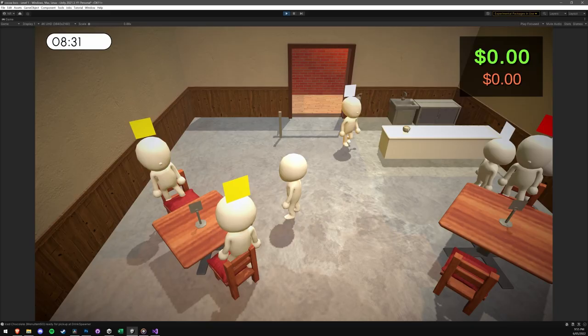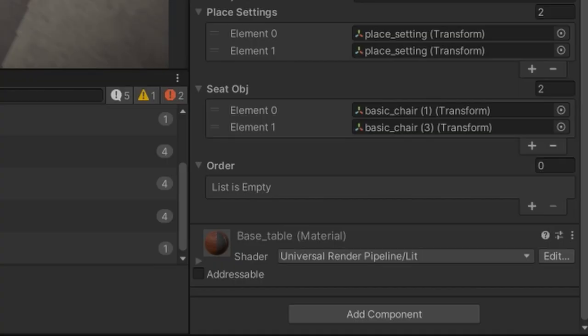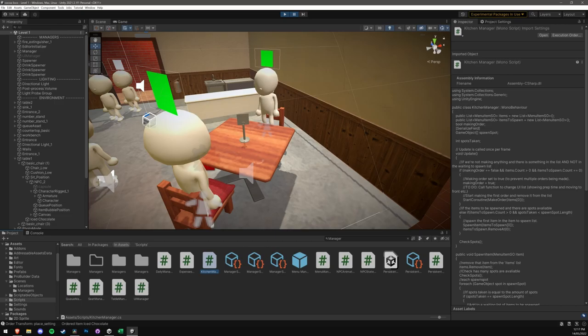This has actually allowed me to work more and focus more on polishing the different stages of the customers, which you may have noticed now have little squares over their heads. This is to show what stages they're in when placing an order. For now they're just colored squares, but in the future they'll be similar to that of Penguin Diner.